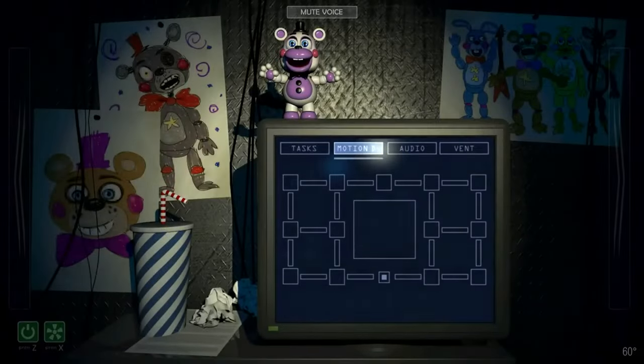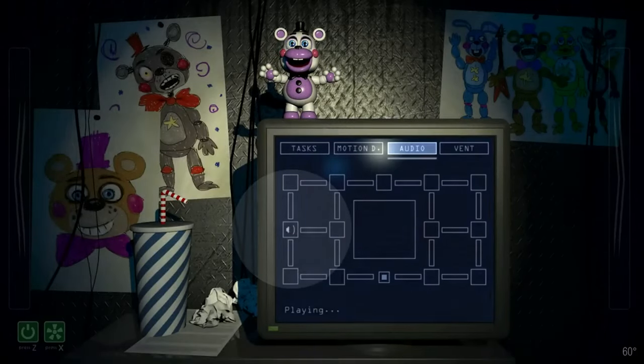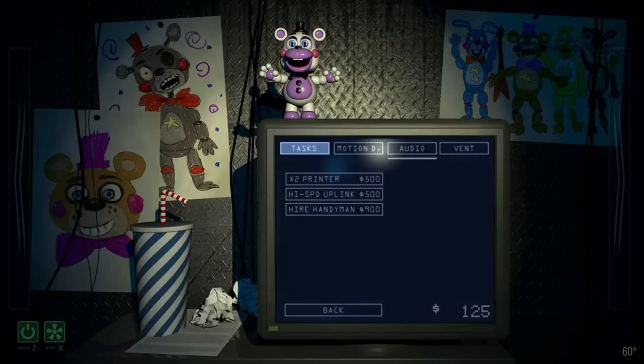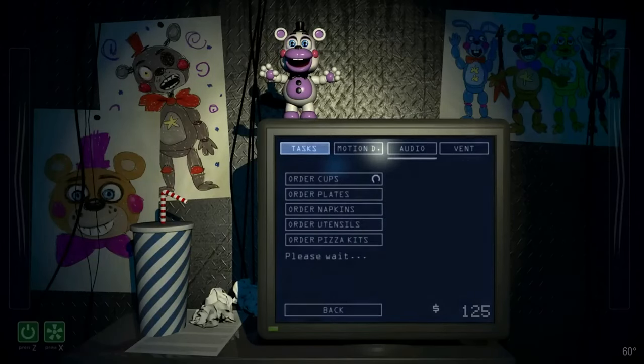FNAF 6 probably takes the cake for having the most terrifying office setup, as you're in such a claustrophobic space with two huge vent openings literally right next to your head. You have nothing to defend yourself with except having to be quiet, with an audio lure and a flashlight, and on top of that you cannot leave unless you complete all your tasks. In terms of practicality — no, just no, you are going to die, especially considering how hot this office gets. This office is iconic in FNAF, so it gets points for that. However in terms of gameplay, I really do not enjoy this gameplay loop at all. The RNG in this night is super finicky, and this gameplay loop is just boring — waiting for characters to move along — and while it's stressful the first time, it really loses its impact fast.